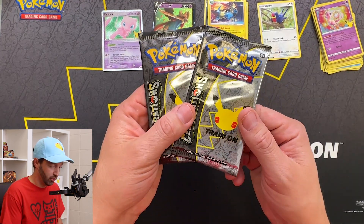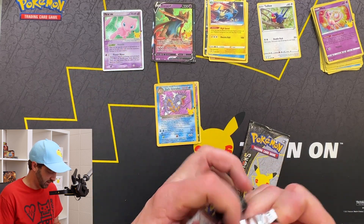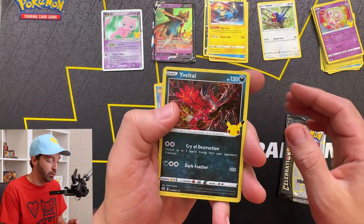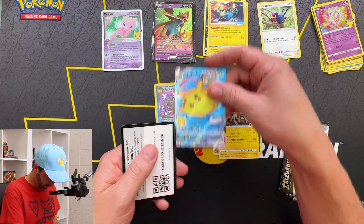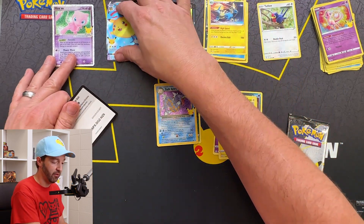Guys, I think we failed to get the Charizard. Honestly, there's so much in the set I kind of forget what is really the big card, and I have no idea what they're worth today. Yveltl, Cosmog, Zekrom, and Flying Pikachu VMAX. All the Pikachus in the world! I guess we'll have a VMAX stack — not that we're probably gonna pull one out of this.